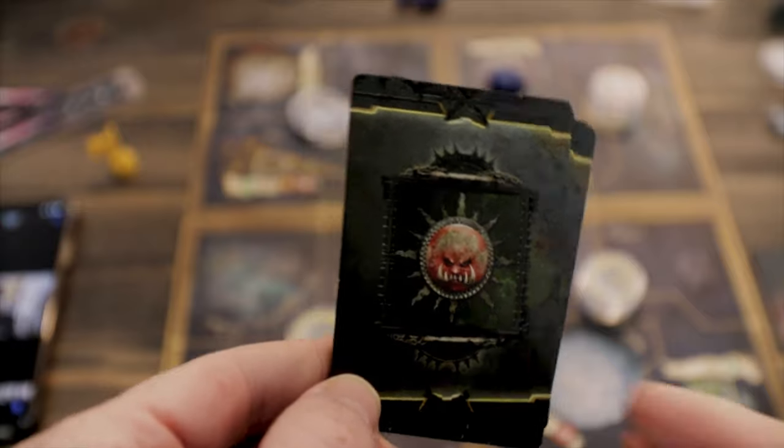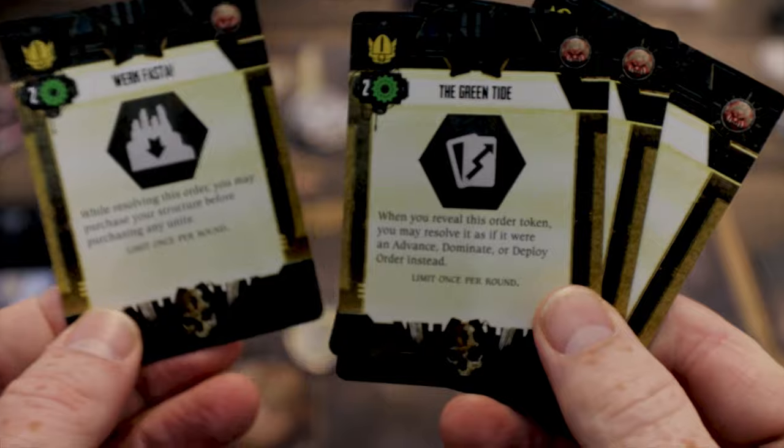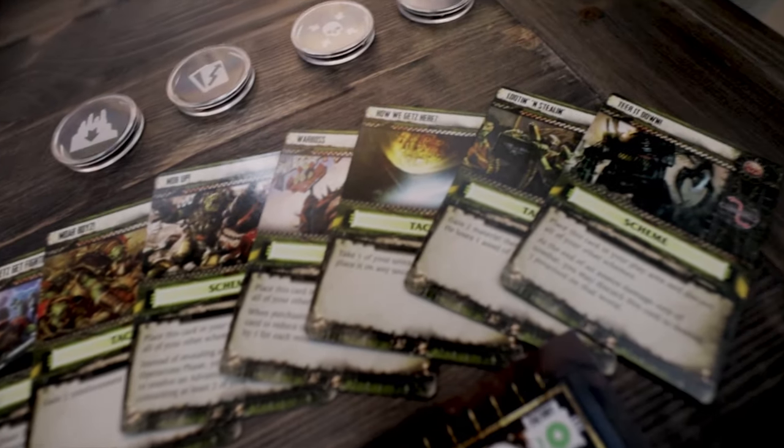When buying ships, you match the cost and command level requirements, pay the material, and place them in the system where you have the factory. The same applies to ground units. There's a limit to units per system, displayed on the system tile itself. The second action is strategize, which lets you buy upgrade cards — either order upgrades or combat upgrades. Order upgrades give you new abilities; combat upgrades let you swap cards in your deck for special combat advantages.